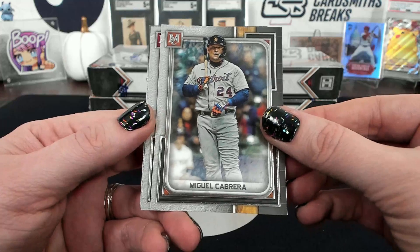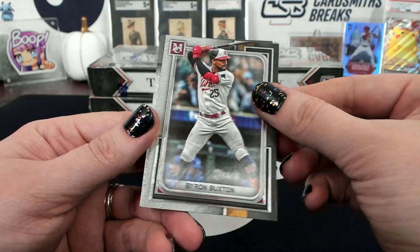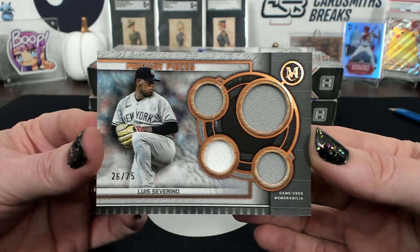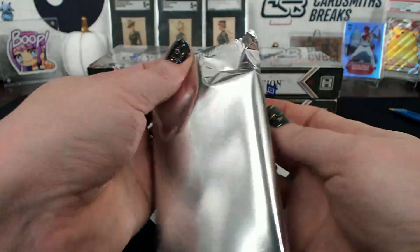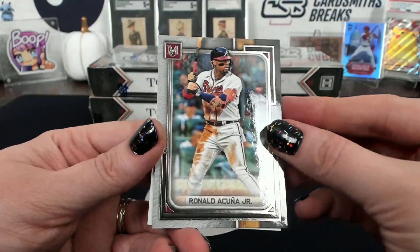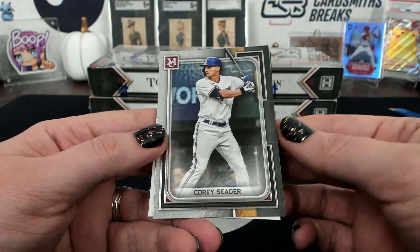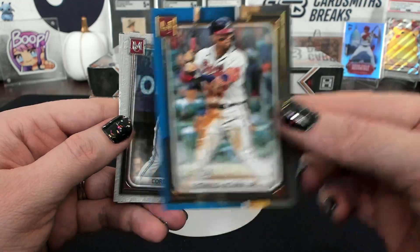Duke Snyder. Miguel Cabrera, Byron Buxton, Duke Snyder, and Savrino — primary pieces copper, to 75. New York, JMack, Savrino to 75. Acuna. Cory Seager. That is a sapphire to 150, Acuna for the Braves, B945.